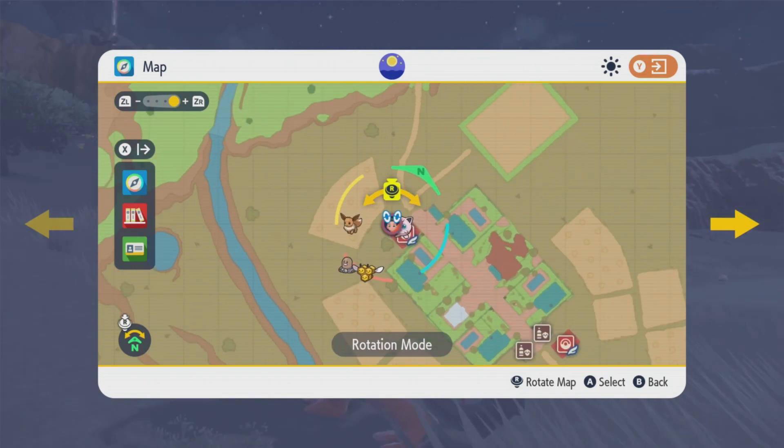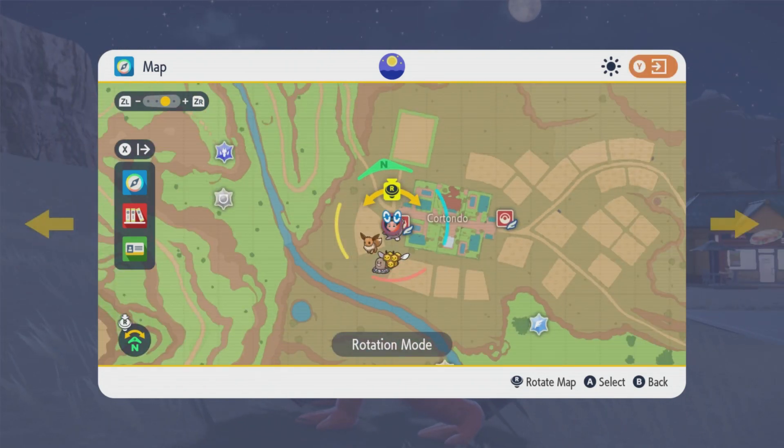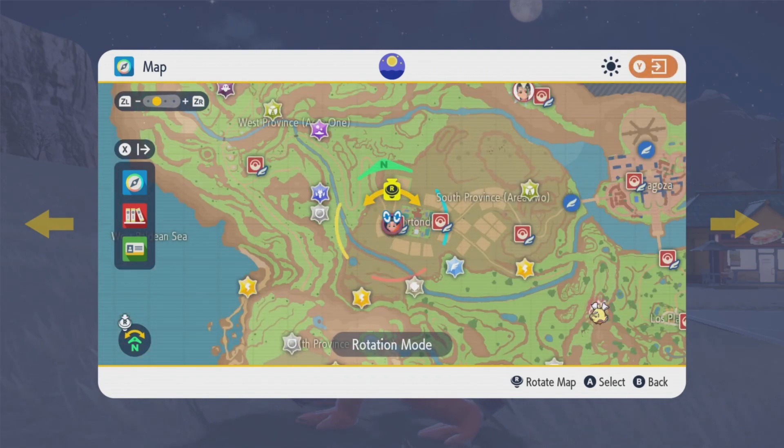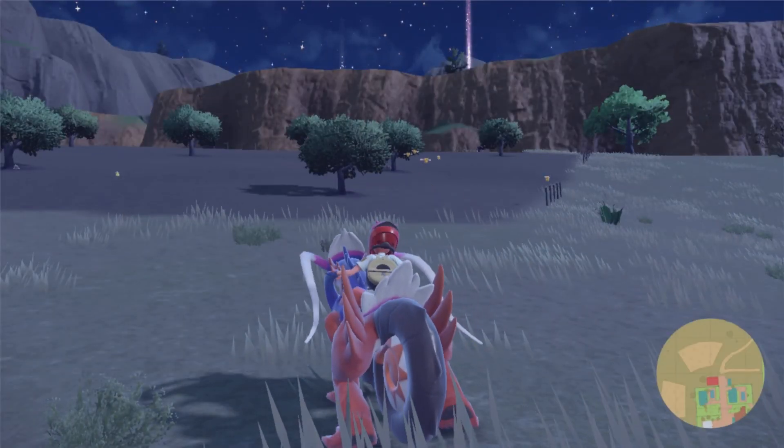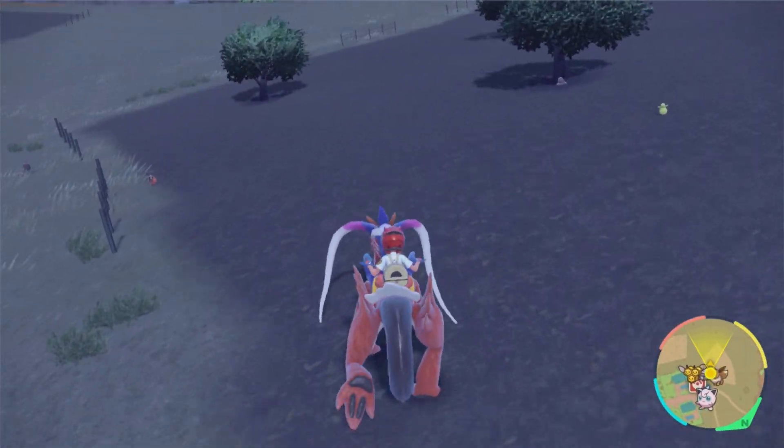First, we head off to the Cortando Gym. This is going to be the first gym that you're probably going to run into. Over here by this small little patch of grass, there will be a whole bunch of different Pokemon that will spawn in — Eevee can be one of them.